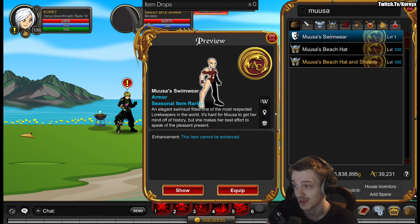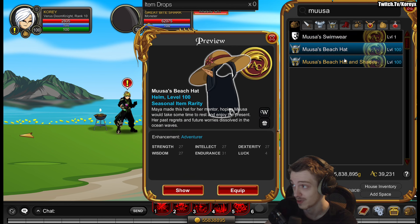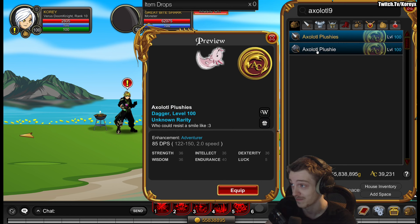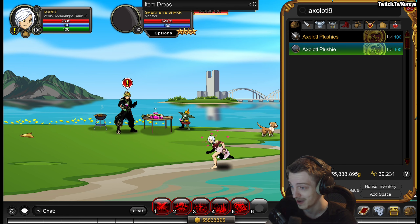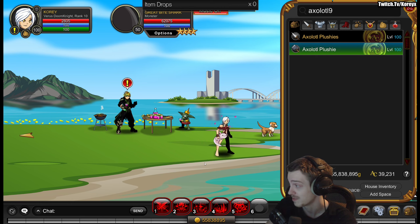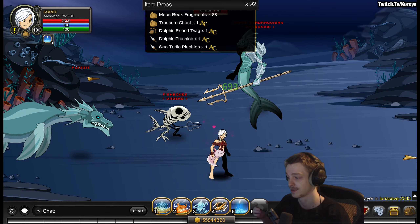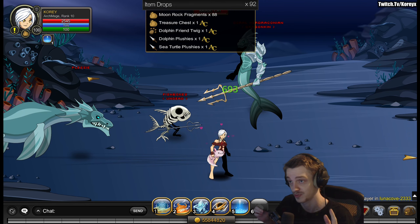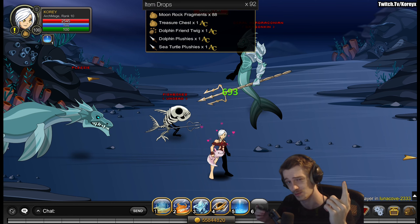Next, we're heading to the event hub map, which changed for summer. There's a shark in the water that drops five different items. First is swimwear based on the NPC design — a cool NPC with a hat and shades. I've been wearing this most of the video. There are also very cool axolotl plushies dropping from the shark as well. All five items drop from the shark — they're not rare, but they look good, so grab them.